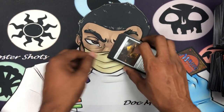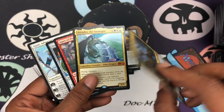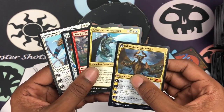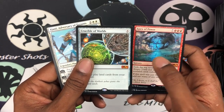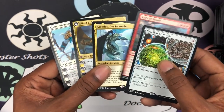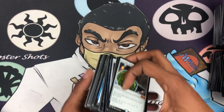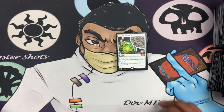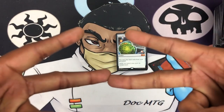So it was a total of five mythics in the box. We got Nicol Bolas — pretty freaking awesome — the Strategist, the Apex of Power, Crucible of Worlds, and Ajani Adversary of Tyrants. Five mythics! I'm not going to go through the whole pile, because if you skipped to the end to see the good stuff, you have to go back to the beginning and watch it all again. Don't forget to take two, call me in the morning, and as always — it's Doc MTG saying peace.